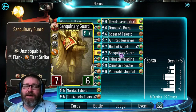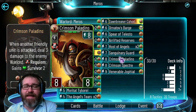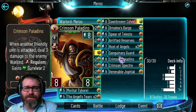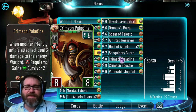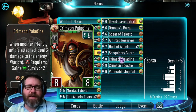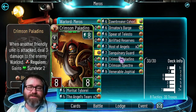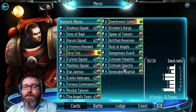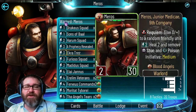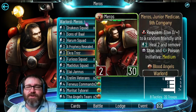Find a Blood Angels deck that doesn't run two Host of Angels and you'll find one that doesn't win. Sanguinary Guard is just good. Crimson Paladins and Venerable Jofiel are in here as the end-game high-power troops when you need something to stick a little longer. Crimson Paladins has Requiem for the Survivor, but mainly it's a deterrent - opponents who've used their hard removal on Dawnbreaker Cohort or Sanguinary Guard now have to deal with an 8/8 they can't even attack without taking three damage to their warlord. Venerable Jofiel is a frontline with a shield and makes starters.